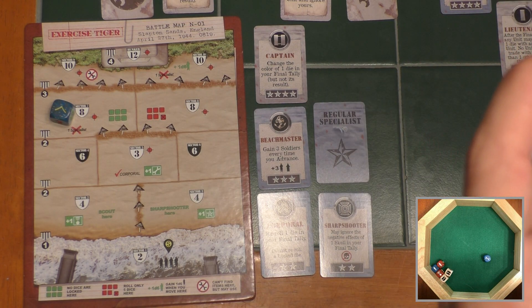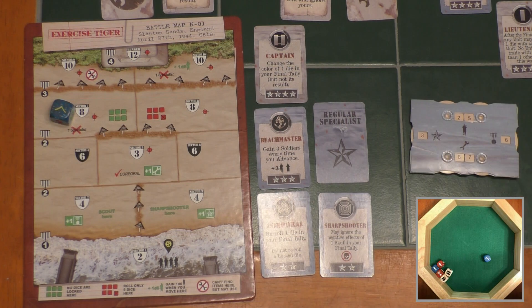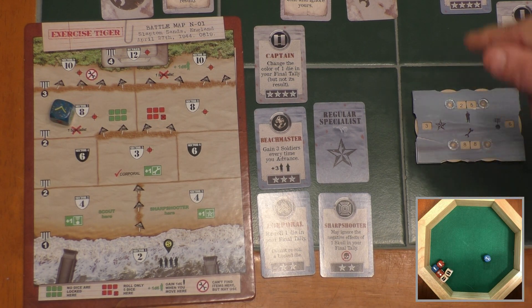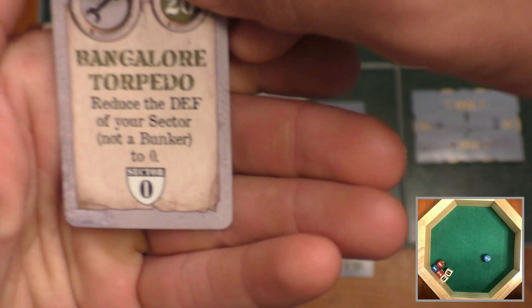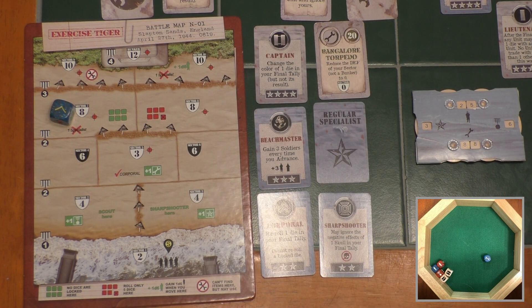Our soldiers go up to twenty-five and our courage goes up to six. One tool gives us one item point, raising from 87 to 88. Now buy specialists — the only one available is the minesweeper, which I don't want to buy because I want you to see me cross the mines. So we're just going to not buy specialists. Items — we have 88 item points, so I'm going to buy a Bangalore torpedo, which lets us reduce the defense of our sector — not a bunker — to zero. I'm going to save that for when we're in a sector with ten defense value, which will be more helpful.